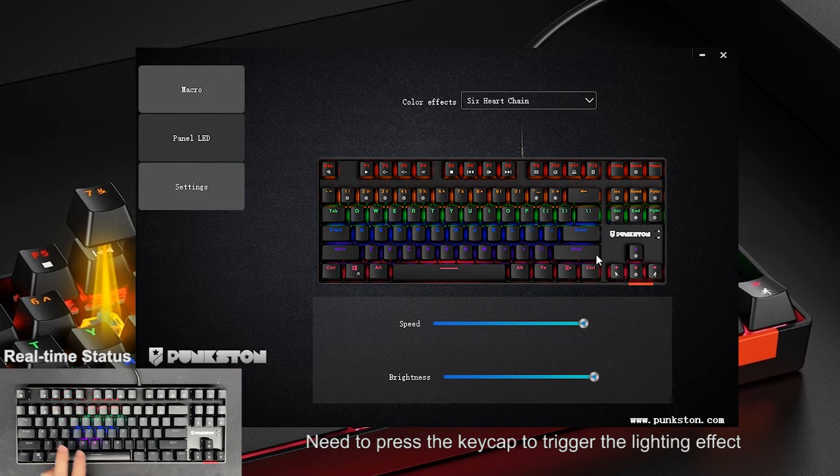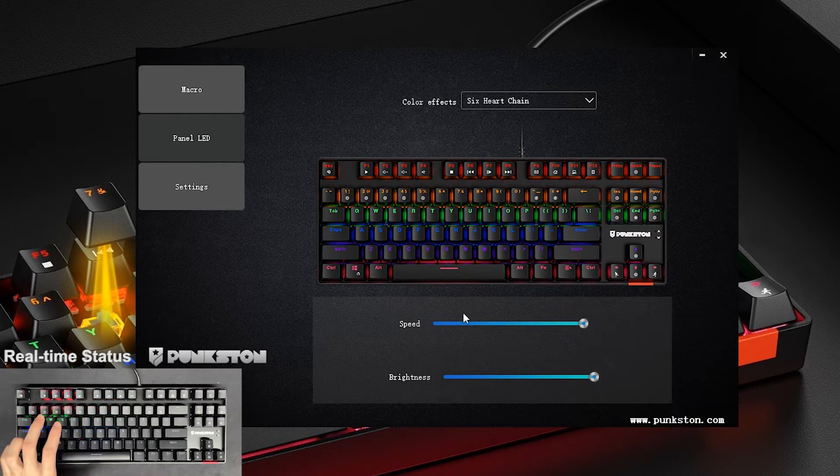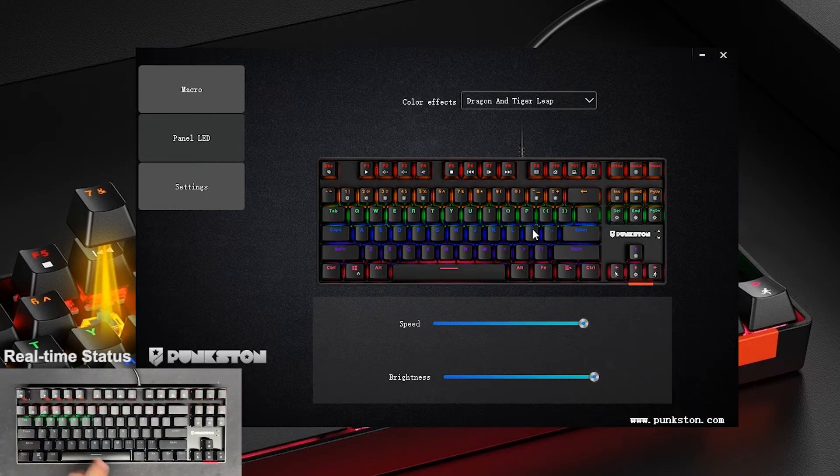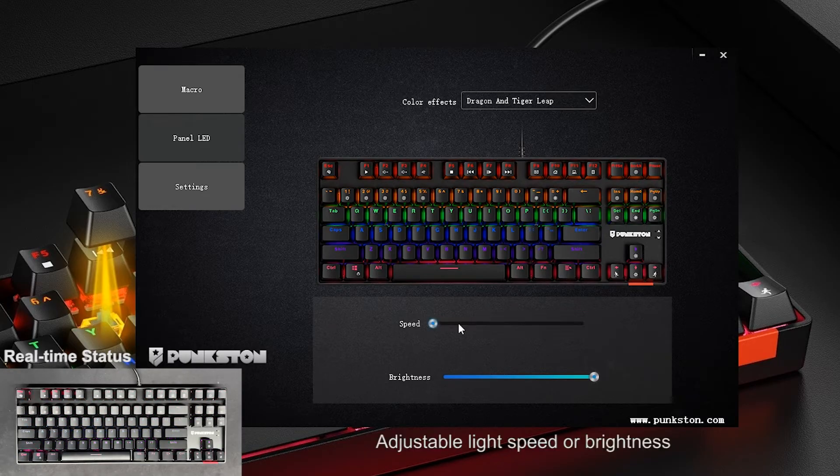Need to press the key cap to trigger the lighting effect. Adjustable light speed or brightness. Dragon and Tiger Leap Mode. Adjustable light speed or brightness.